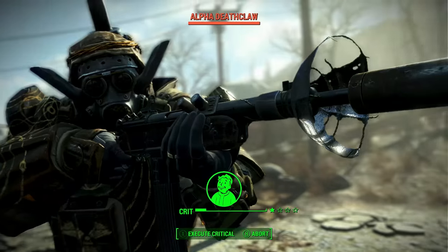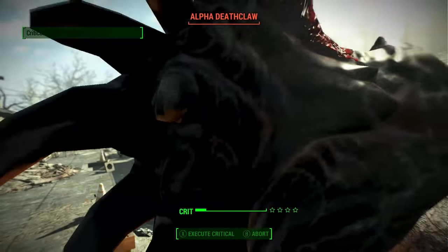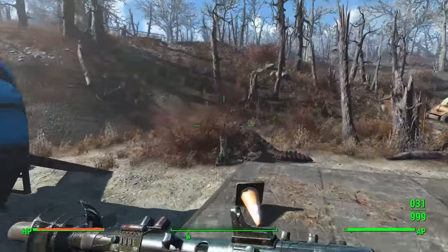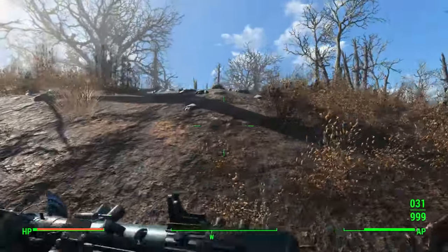And that wraps up this week's Fallout 4 Children of Atom build, the Inquisitor. For more builds like this, throw us a like to praise Atom and do spread the word. Also, come visit us on social media to confess your sins or, you know, regular conversation. As always, I'm Michael and I'll see you next time.